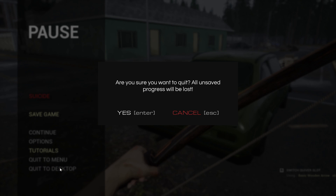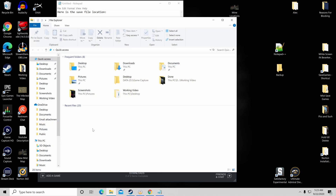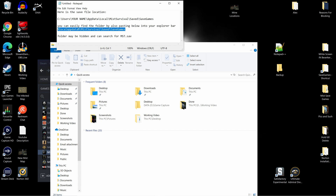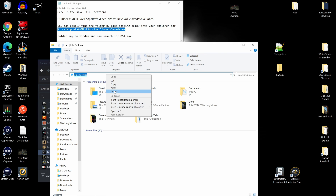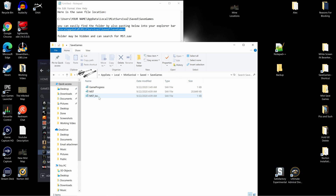I'm going to quit to desktop because there's some stuff we've got to do. First thing we've got to do is find our save file. If you go into your file explorer — I'm going to put this address in the description below — you can just copy it and paste it into quick access and hit enter, and it'll take you to where your save file is. It'll be your name, then AppData, Local, MisSurvival, Saved, and Saved Games. This is the quickest way I know of to find your save file.